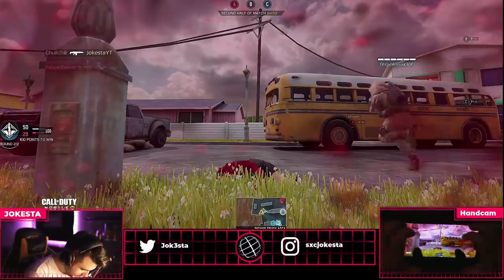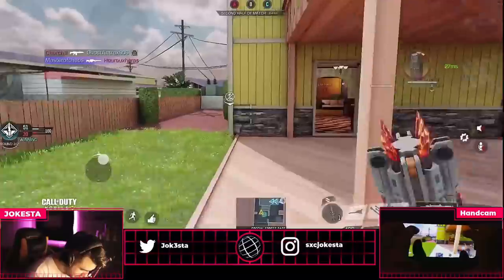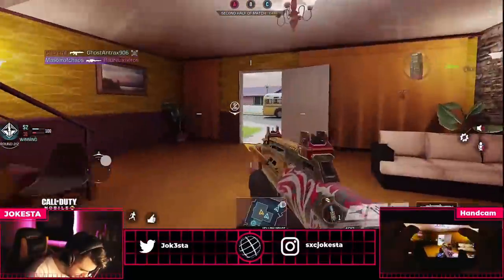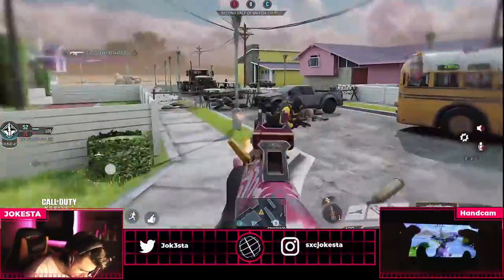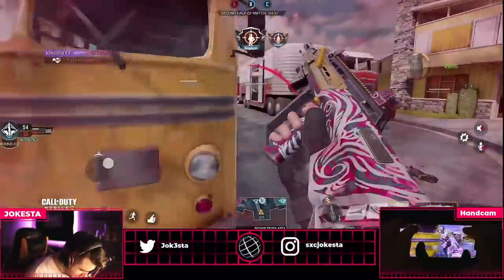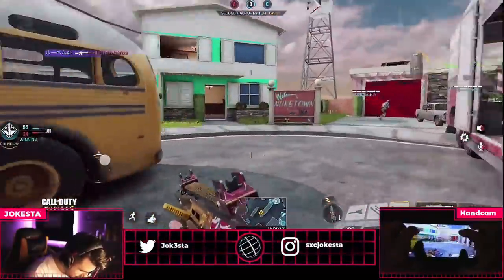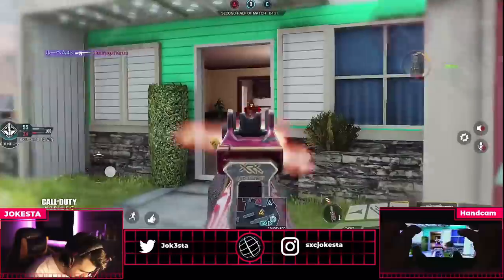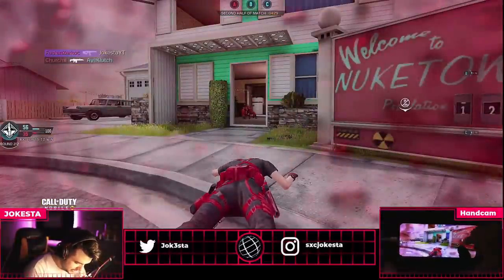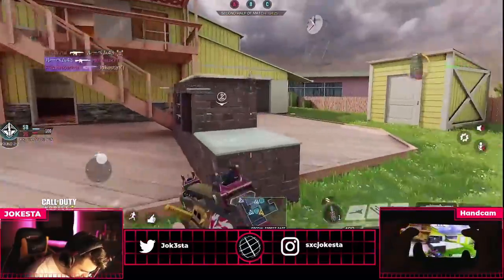Oh my god, that DRH is just destroying me. The only weapon that can actually destroy the AGR in my opinion is the DRH — the DRH is just super powerful. Like sometimes it takes a while to kill that DRH guy. Most of the time I do die to DRH, it's not even funny. Now I kind of want the skill operator to actually be a secondary for us.